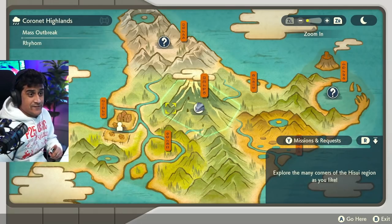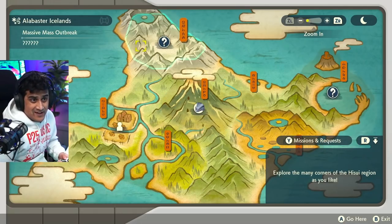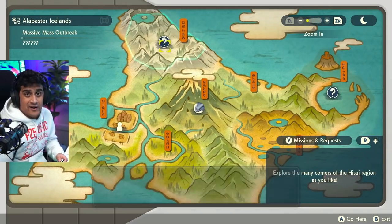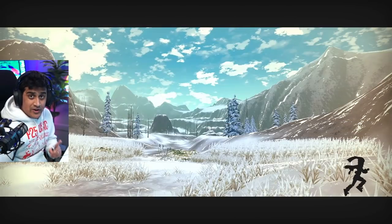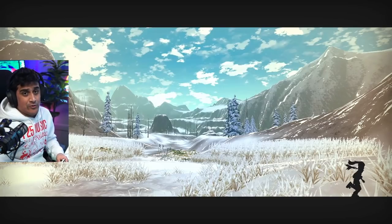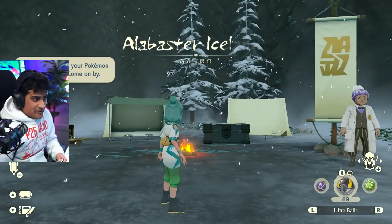If you're wanting to hunt specific Pokémon in this game, you'll want to check out specific massive mass outbreak spots. This is the Alabaster Icelands, where you would usually get Oshawott to spawn if you are post-game. You can also starter hunt using this — it's great for finding rare Pokémon and focusing in on those.